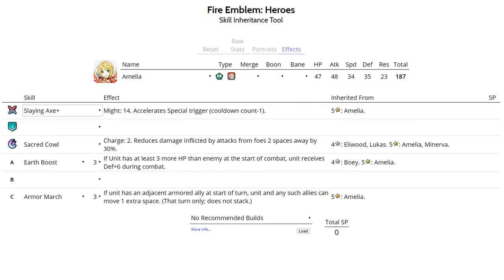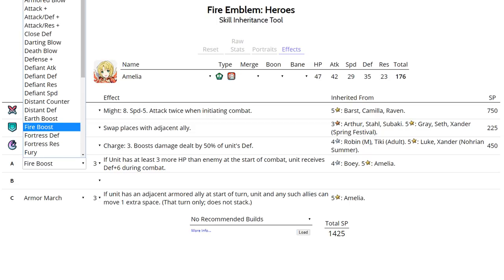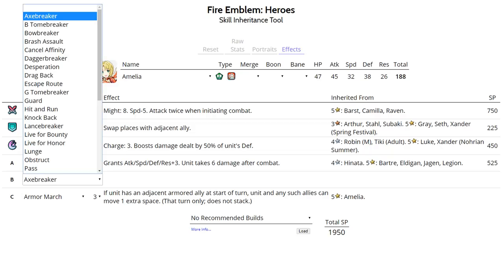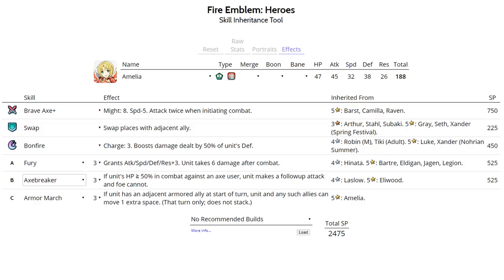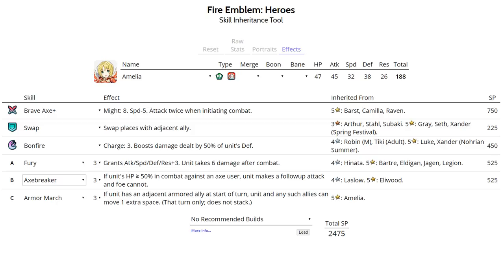If you want your team to be Nino-proof, run Green Tomebreaker to prevent Desperation Nino from killing Amelia. Run Armor March on all these sets. For her Sacred Seal run Attack+1, and best IVs for the Distant Counter set are plus Attack minus HP. She can also run a Brave Axe set — replace her Slaying Axe+ with Brave Axe to quad attack many units. Run Fury in slot A rather than Life and Death, since Life and Death hurts her bulk. For slot B, Axe Breaker lets her one-round KO Hector, Minerva, opposing Amelia, Legion, and other common arena Axe users. Run Speed+1 Sacred Seal, and with plus Speed IV and Hone Armor buff she can quad attack many units.